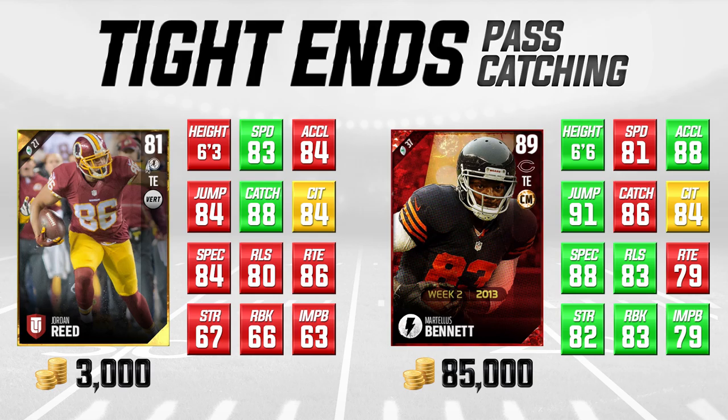Martellus Bennett is a limited edition flashback type card, so it's not really easy to acquire — that's why it's priced higher. But even if it wasn't a flashback card, these attributes would typically get you somewhere around 50,000 to 60,000 coins. I'm not really sure it's necessarily worth spending that much when you can get somebody like Jordan Reed, who's going to be maybe not quite as good but definitely comparable in a lot of things. Everything in red means that card is lower than the other; green means it's higher; yellow means they're the same.